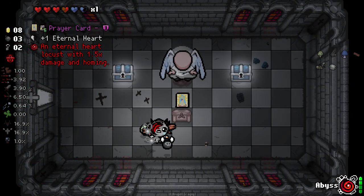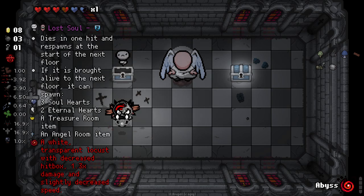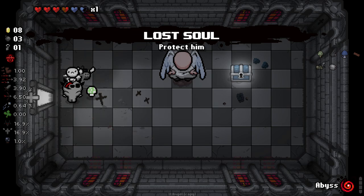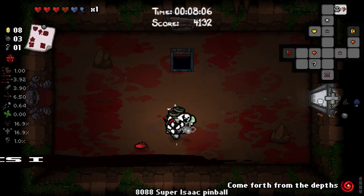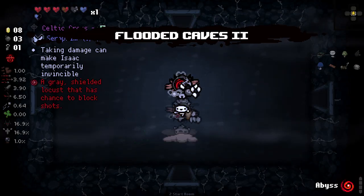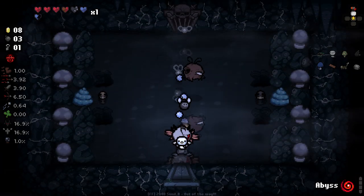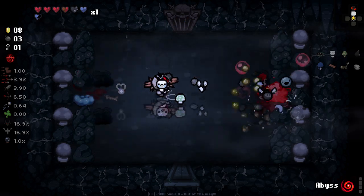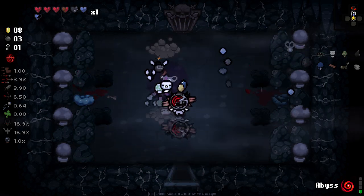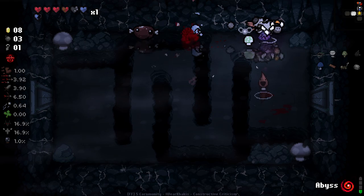An eternal heart — oh yeah, I'm definitely taking that. I don't have many keys to spend on these guys. I got Lost Soul — I'll take that, thank you. And we'll take Dad's Dip as well. I've never had Prayer Card as a locust before — it said 1.5 damage and charming, I think. Either way, this is going to be good. And we got Celtic Cross — a grey shielded locust that has a chance to block shots. I'll suck that up as well. We're getting some really interesting ones now.